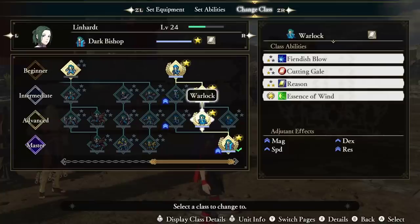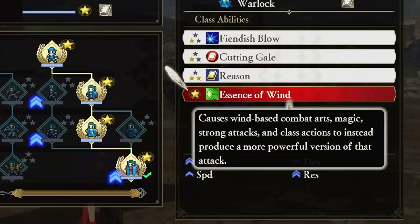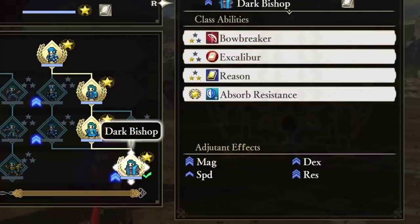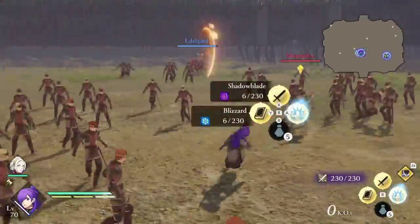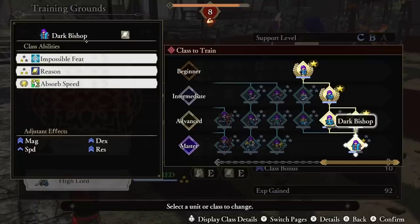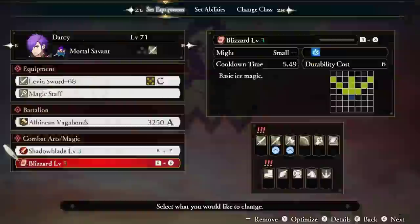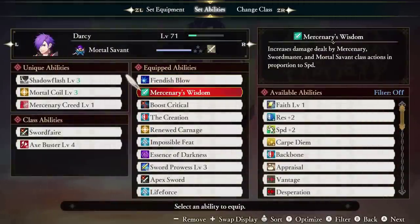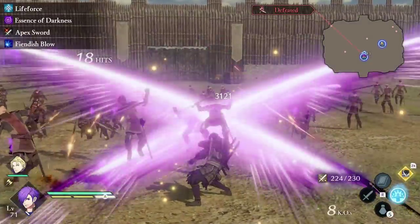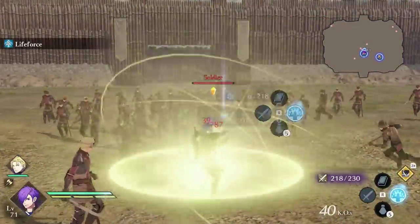Most characters also lean towards certain elements — Linhart's attacks and specials lean towards wind, Balthus has fire, and Shez and Hubert have dark, and so on. By checking which units learn which abilities and combat arts upon progressing and mastering a class, you can really unlock their potential. For example, Shez can learn elemental combat arts like Tornado Shot, Thunderbolt, and Lightning Axe, but if you check his learned abilities as Dark Mage, he learns Essence of Darkness, which enhances his dark magic damage. This led to building Shez into a magic-based sword class — he gets a unique mastery class and learns a dark magic spell that works very well with Essence of Darkness. Similarly, this would also enhance the damage of Shadow Blade, which is learned from his Thief class.